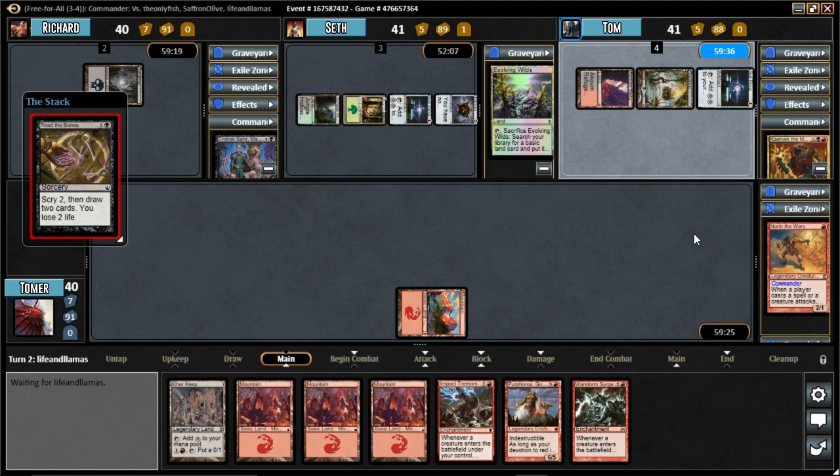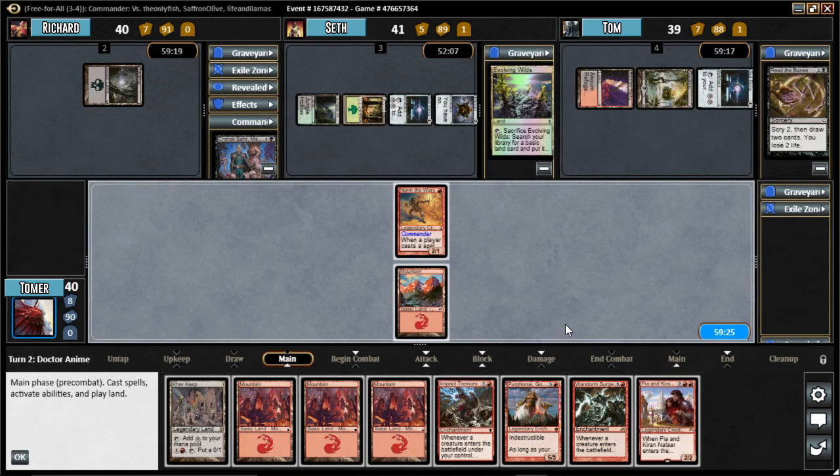That would be like the super counter. Can you even auto yield though, because it's a new object each time? No! So you're probably going to have to click it every single time anyone casts a spell for the entire game. Why did I choose this guy?